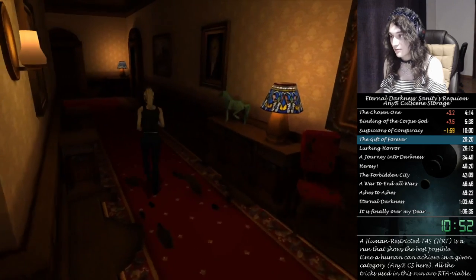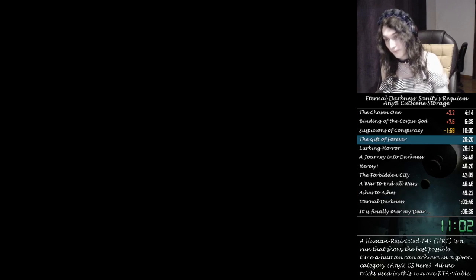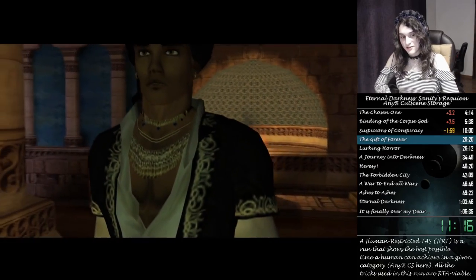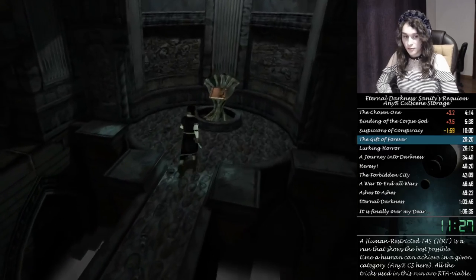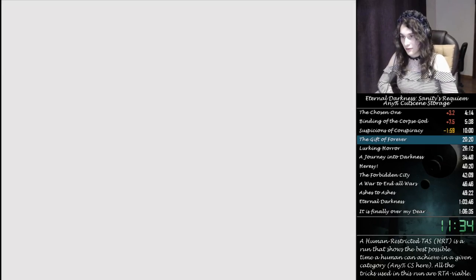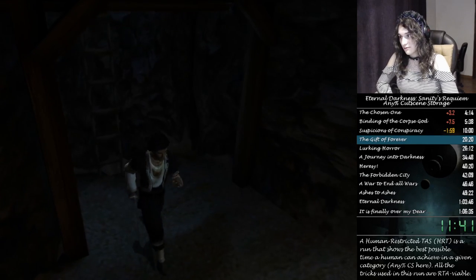The menu is now kind of broken on this TIS because I did everything by hand — that's the purpose of it, to be human. But on a full TIS you can be extremely broken on menus. There's a lot of stuff on the menu you can do in one or two frames — scrolling pages, for instance, is like two frames: press the button, release the button, press again. You can scroll extremely fast. That's something non-humans save a lot of time on.